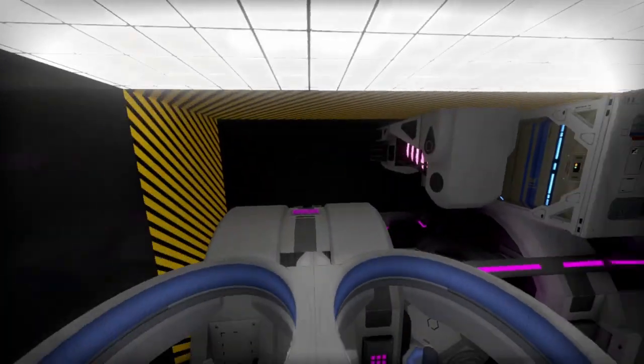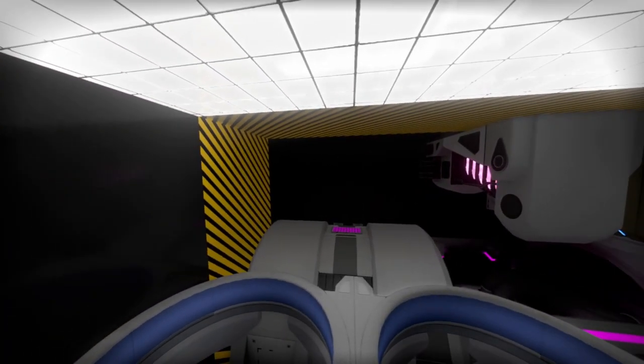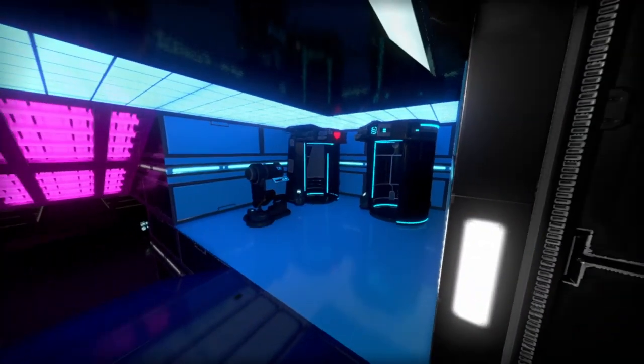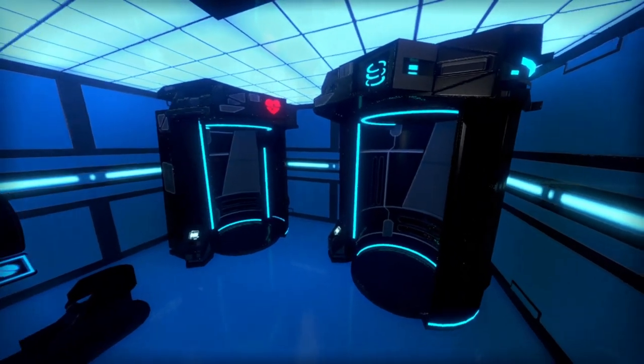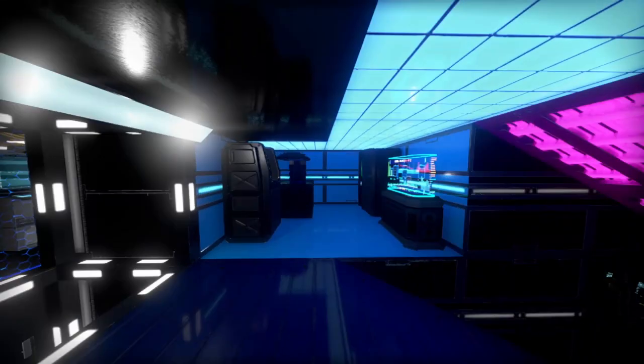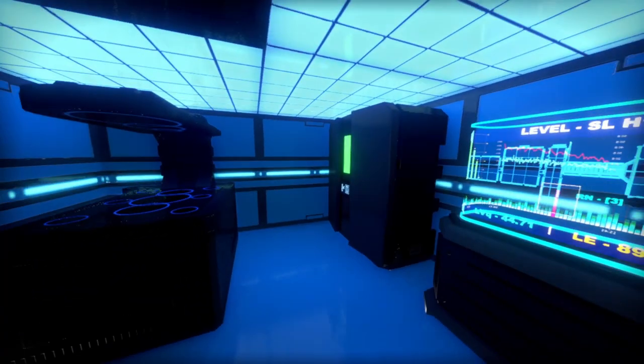To the rear are fuel and pentaxen tanks, along with just enough space to install one or two more components. Going towards the front of the ship we come to the crew area. To the right is medical, where our clone chamber is as well as two medical stations. On the other side is an armor locker, food processor, and fridge.